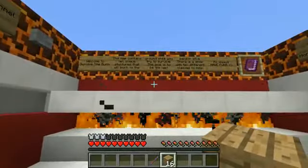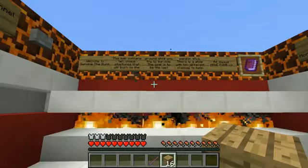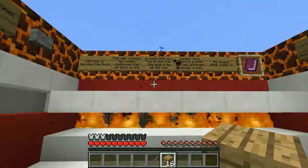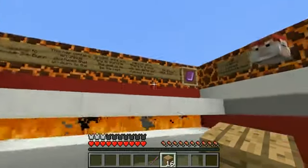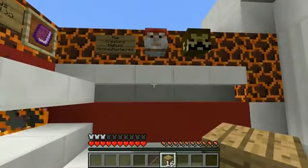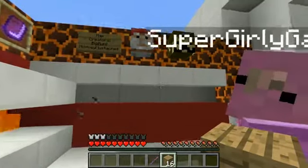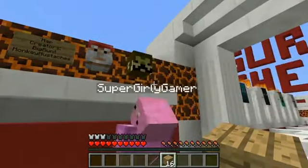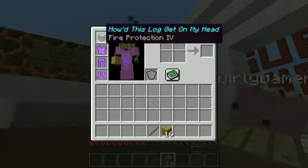There are some signs over here. It says: welcome to Survive the Burn, this map contains 10 unique structures that will burn to the ground while you try to survive. The goal is to be the last person alive. There is a shop with 10 different classes to help. I picked up this book — it's just settings. The map creators look amazing: big run and monkey mustaches!